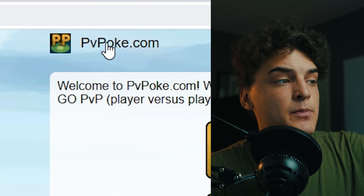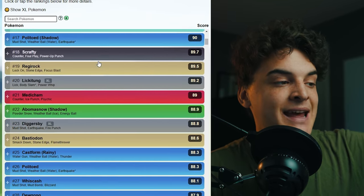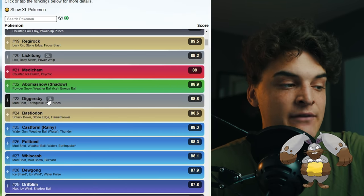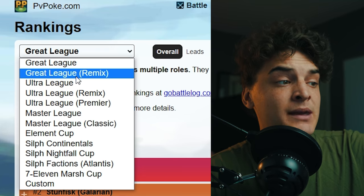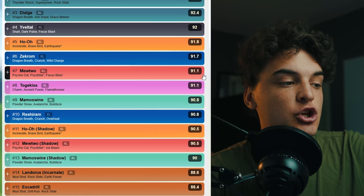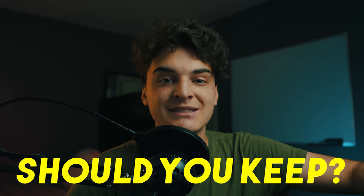If you love PvP or think you'll get into it one day, go to PvPoke.com, click on the rankings, and you can see all the best PvP Pokémon for each league. Scroll through to find Pokémon that might be good to use. For example, Diggersby — the evolution of Bunnelby — is good in the great league. At the top you can switch between great league, great league remix, ultra league, and master league.